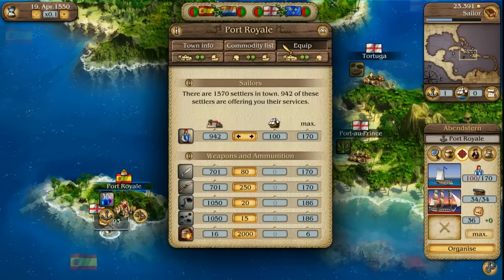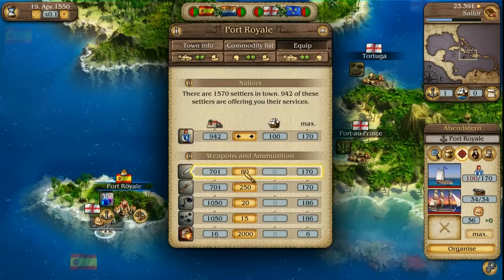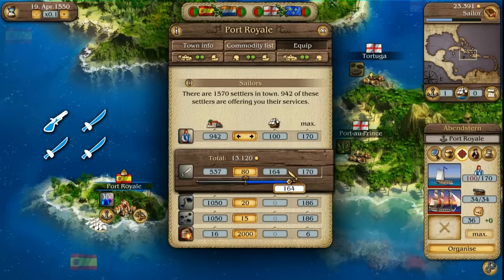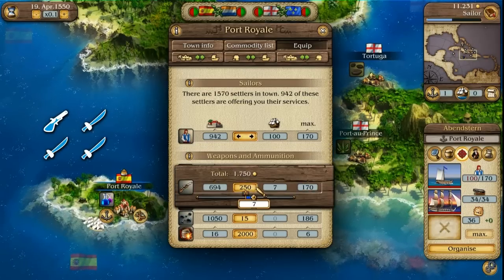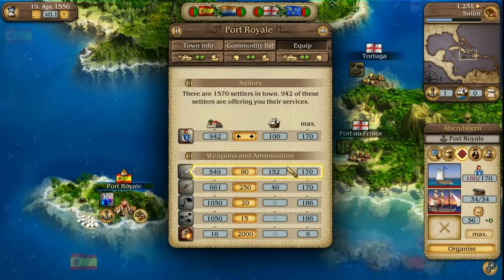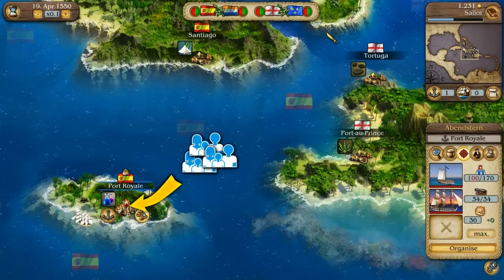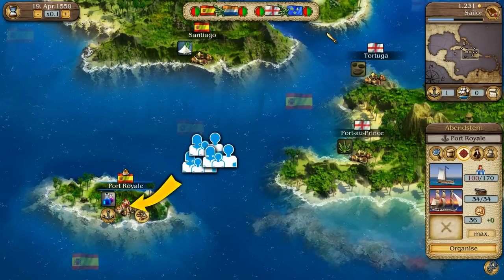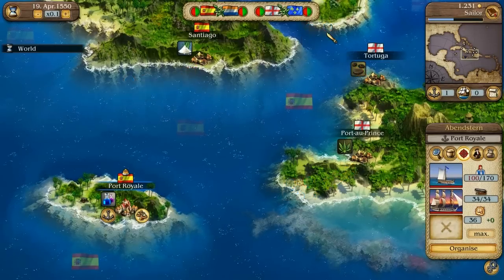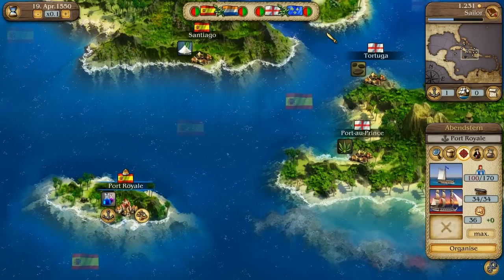Swords are more important than muskets, but you should not ignore muskets. It is best if your convoy has more than three times as many swords as muskets. Before boarding or being boarded, each sailor takes a weapon according to the ratio of weapons on board. While settlers come on the great treasure fleets from Europe and are distributed amongst the cities using trade convoys, handguns are produced in the cities themselves. You may therefore have to approach several cities to equip your convoy fully.